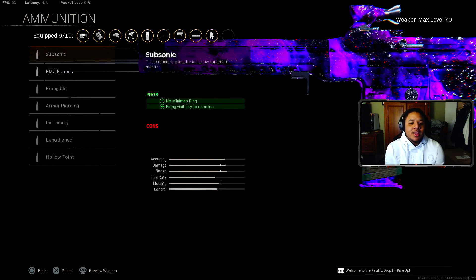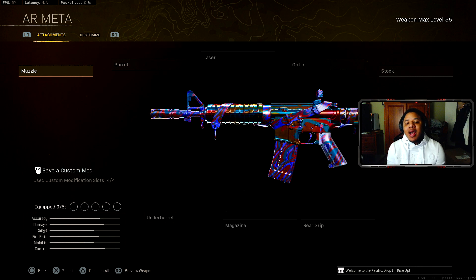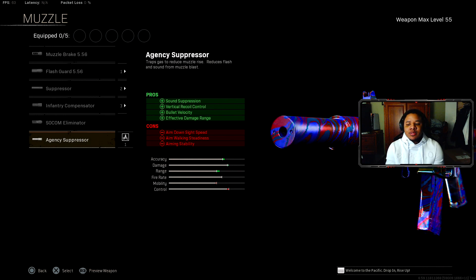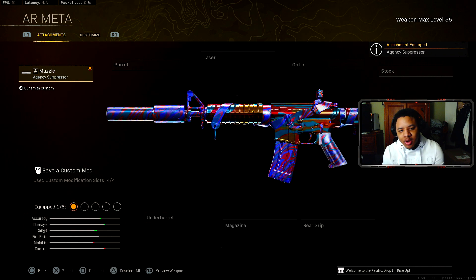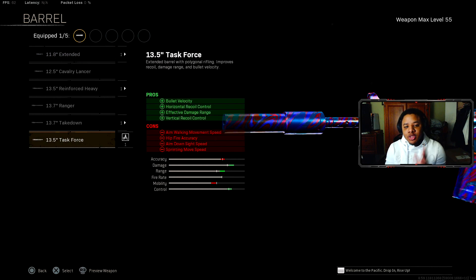For ammunition, still go with Lengthened. The next gun is the XM4. I don't really see anybody use it, but I can see it getting used again when Rebirth comes back, which is in a couple of days. For the muzzle, the Agency Suppressor is still the best for any Cold War assault rifle. For the barrel, the Task Force is still the best option for the XM4 — it does more damage and has the best recoil control.